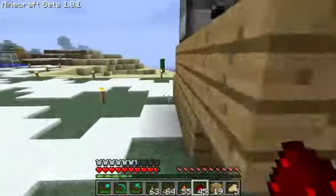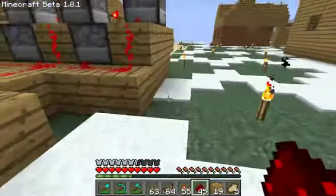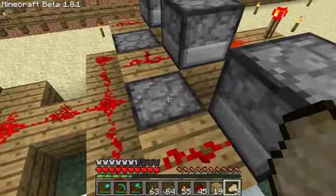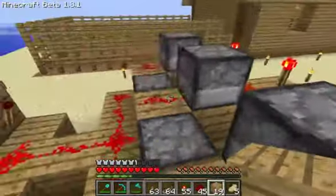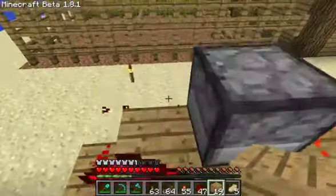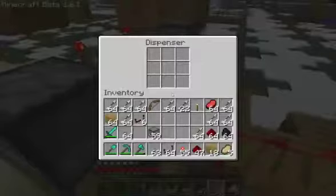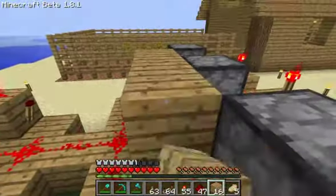Let's turn it off and fix that. What I think is happening is that the power is bleeding from the top row to the bottom row on the back side, so that the redstone in the middle is also powering the two bottom ones. But that is not the problem.